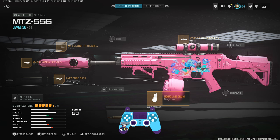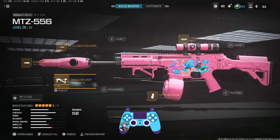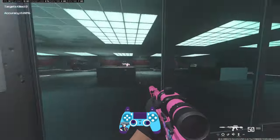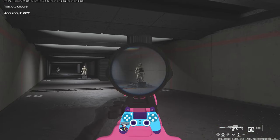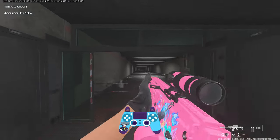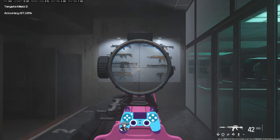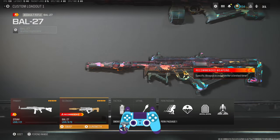Next up is the MTZ 556 — again simple. Sight of choice, big mag, MTC Clinch Pro barrel, the new Paracord Grip, and the new Quartermaster Suppressor. This is probably the one where you see the most change with these attachment combinations. Look how much it does not shake anymore compared to what it used to — that is just insane. This is probably going to make the MTZ so much more beamy.